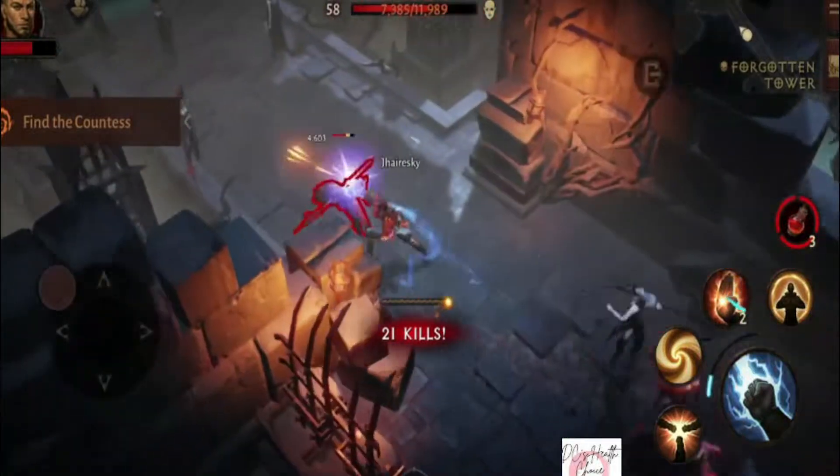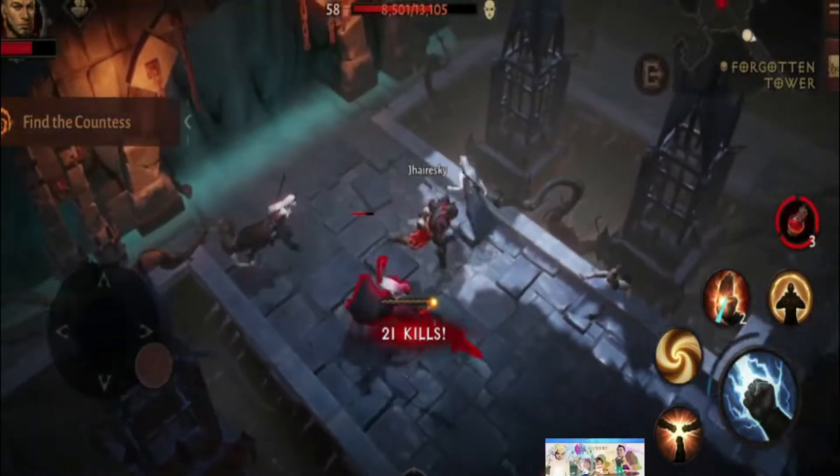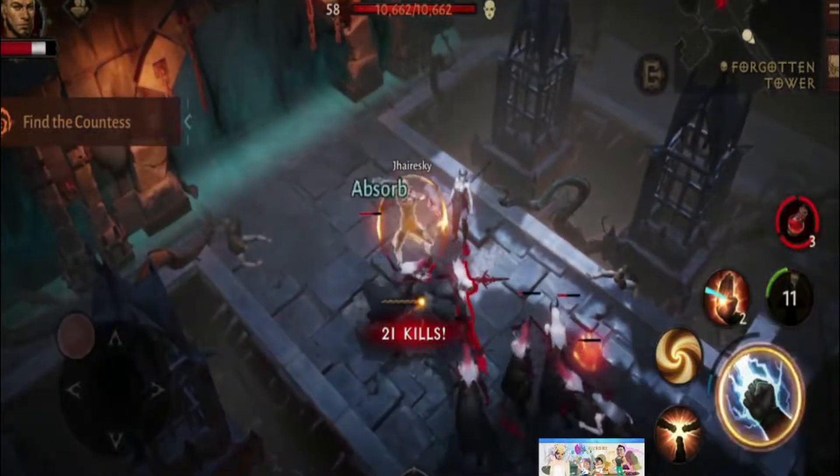The dungeon can be roughly split into 3 sections: the entrance, the side rooms, and the Countess.